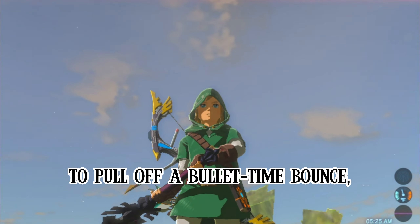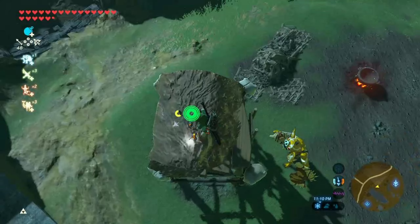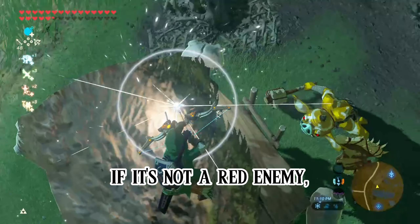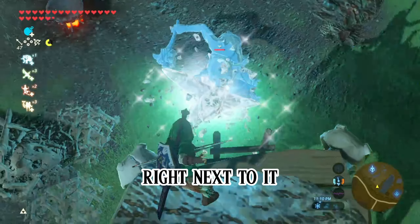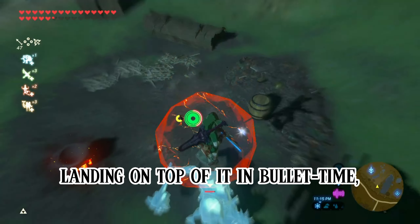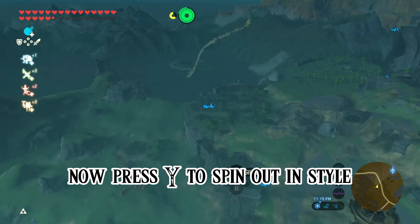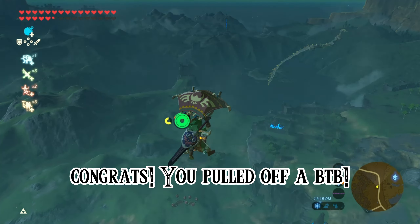To pull off a bullet time bounce, you're first going to want to get some high ground on a basic enemy like a Bokoblin, Moblin, or Lizalfos. If it's not a red enemy, shoot an ice arrow right next to it to freeze it. Next, shield jump towards it, landing on top of it in bullet time. Now press Y to spin out in style. Congrats! You pulled off a bullet time bounce.